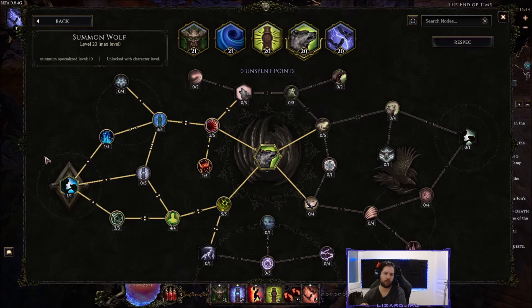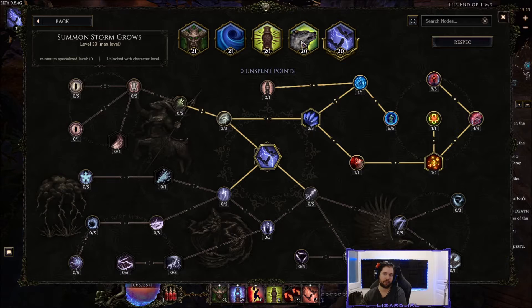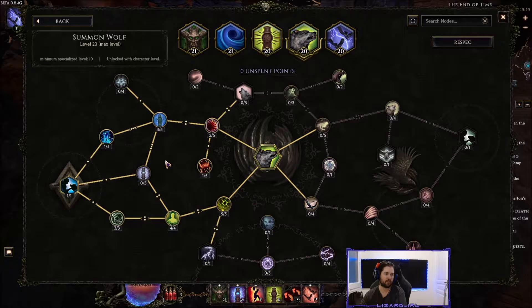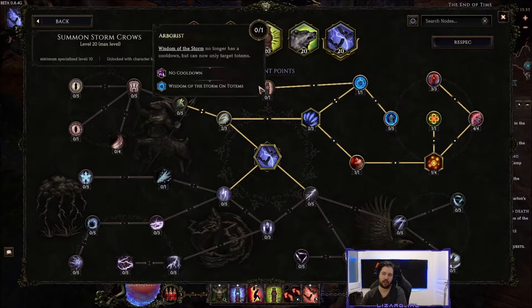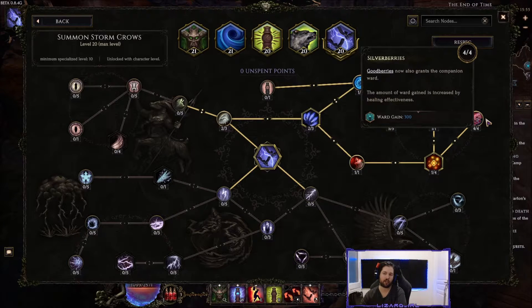The reason we run Wolves is solely for this one node: the maximum companion node that lets you have an additional companion active at once. This lets us run three crows instead of two. You could run Spriggan companion for crit avoidance or Storm Totem for movement speed while mapping, but for arena and endgame I recommend three crows because the crows give you ward via God-touched Berries and also grant intelligence, which is ward retention.